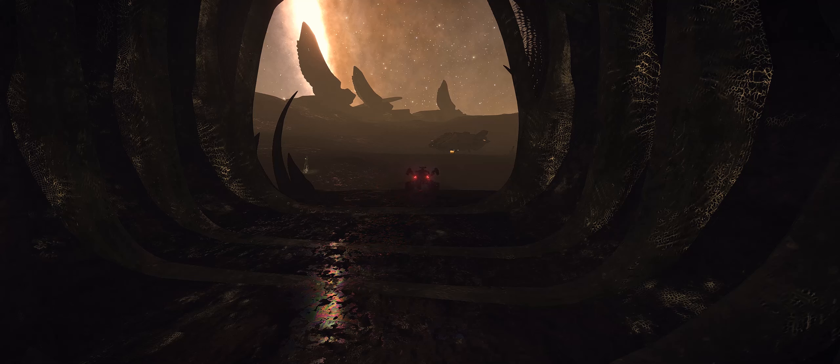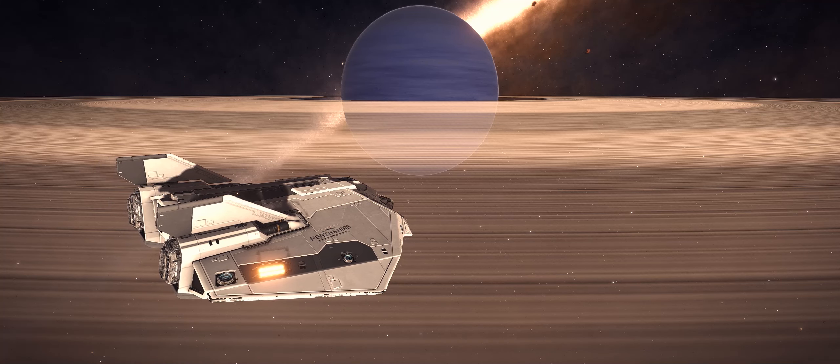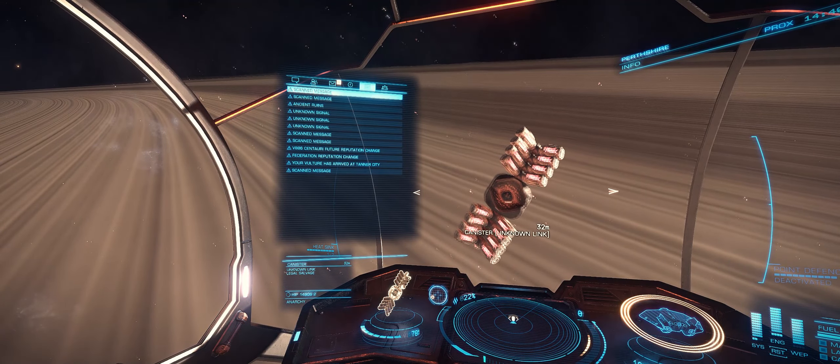The new developments surround the unknown links, and if you don't have one of these you can pick one up inside the anti-chambers inside the Thargoid structures. Now sometimes you might come in here and they don't spawn. If that happens, you can just log back out to the main menu and log back in again — a fresh instance should find that they do spawn for you.